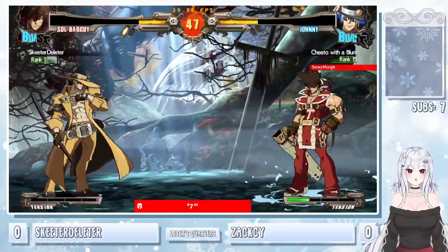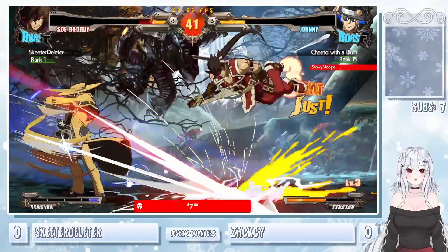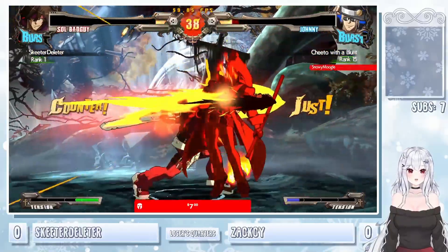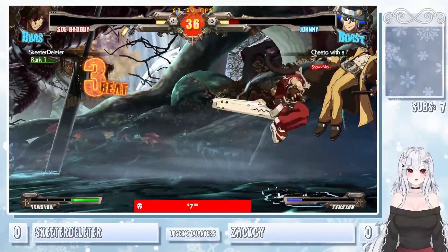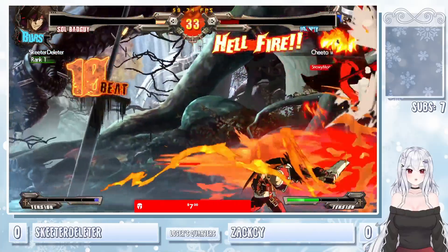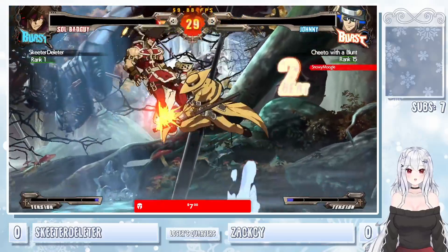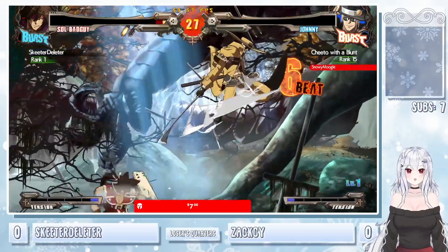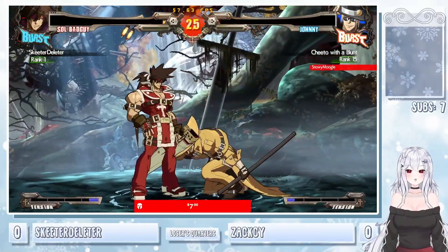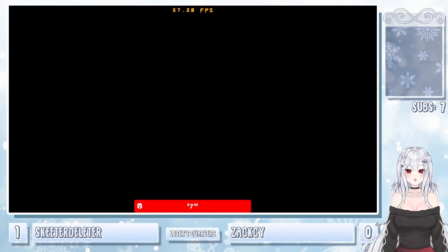Zach does have the level 3 right now. JPs to get in — mash that 5K, and I think that's it. Missed the treasure hunt there — this has not been working out for Zach. We saw it in the last set as well. The super coming out from Skeeter — even with Hellfire, it's not enough actually. Zach hanging on — gets the dash up throw. Dropping the combo, unfortunately getting caught by the IAD JP. Just getting smacked in the head there. That's gonna be game number one to Skeeter Deleter.